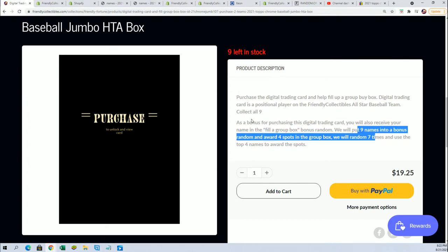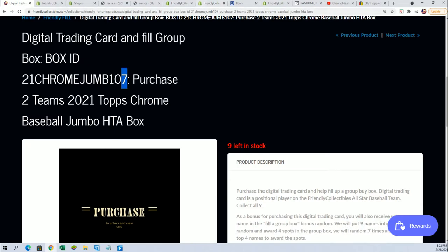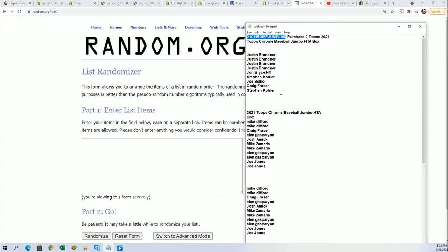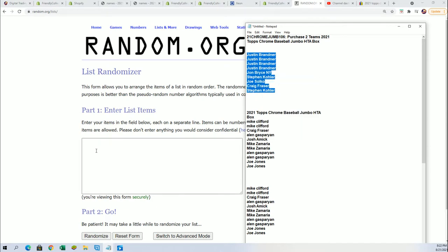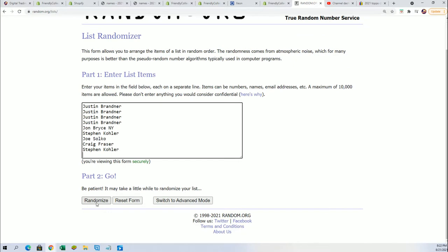Nine names go into the random — that's what's going on for 106 right now. And we're looking forward to doing some more Chrome Jumbo later on; maybe it could be the next box. Here we go — it's the same kind of filler, seven times through.